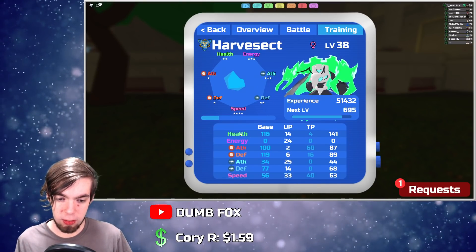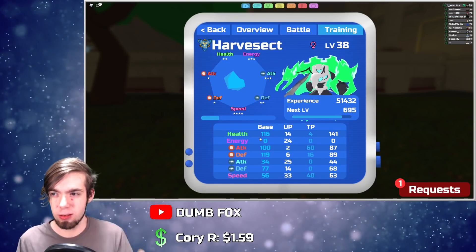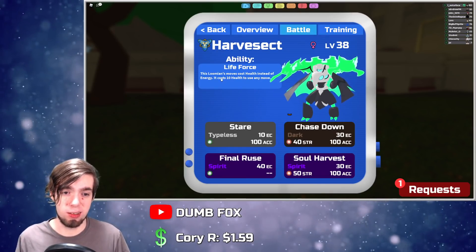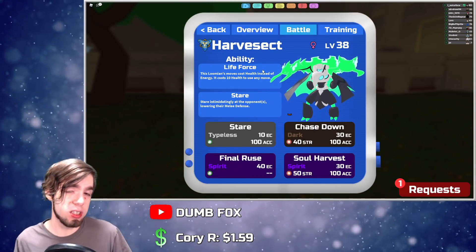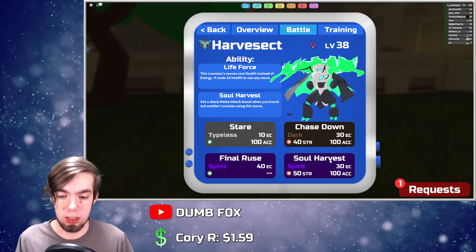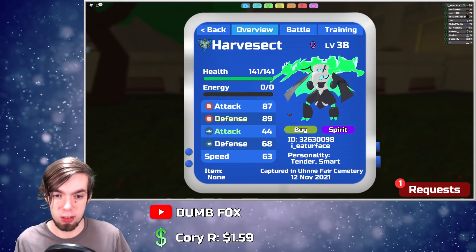So, it's very melee-oriented — a tank, bruiser kind of guy. It only has one ability, known as Life Force. Instead of using energy, it uses its HP, and every move costs 10 HP, so it doesn't matter what the energy cost is — it will take 10 HP points away from it.